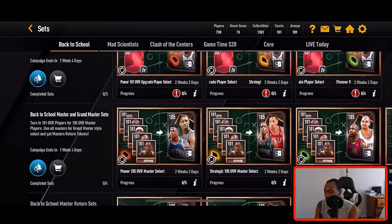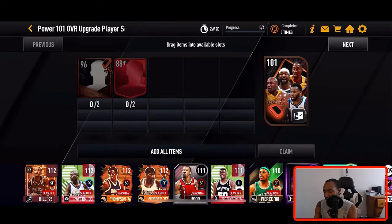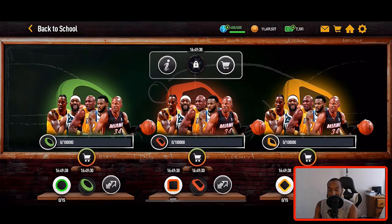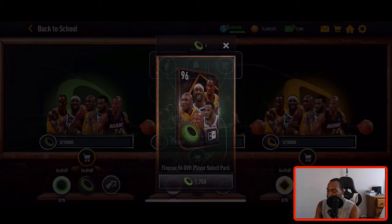To get the 105 overalls, you first claim the 101 overalls by throwing in two 96s and two random 88-pluses. You get the 96s by spending your play style points, which you earn from playing the events. In the store section of the promo, each 96 overall costs 1750 play style points — not bad.